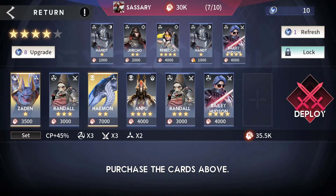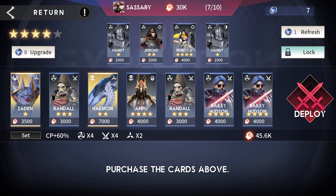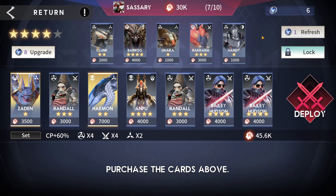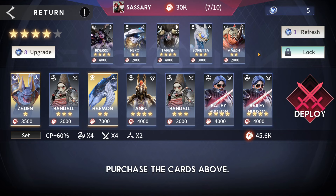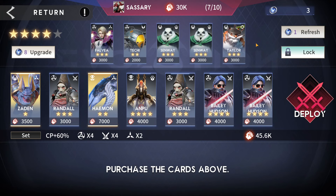We get a Spider Queen evolution reward — very nice. We pick up Bailey. Now we're looking for a Bailey or a Randall, or we could replace the 3,500-point Zaiden for a higher level card since we can now get up to 4,000 per card. We have six bits but the available cards aren't ideal — not good.